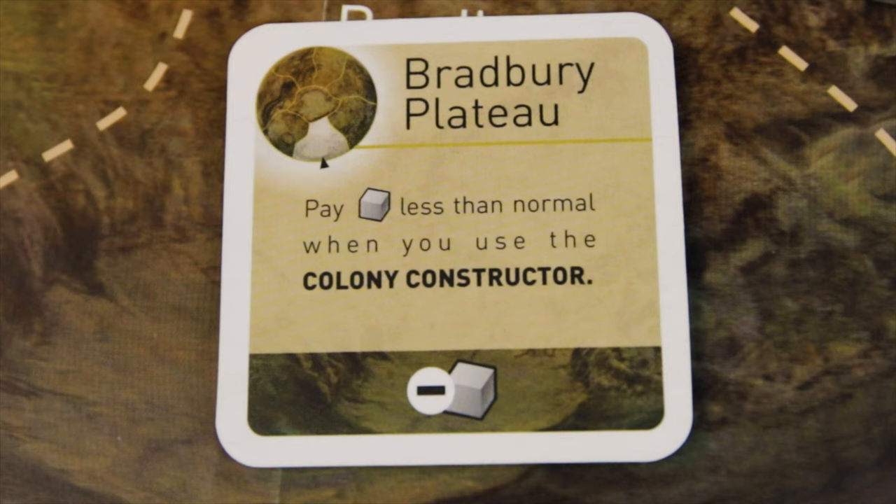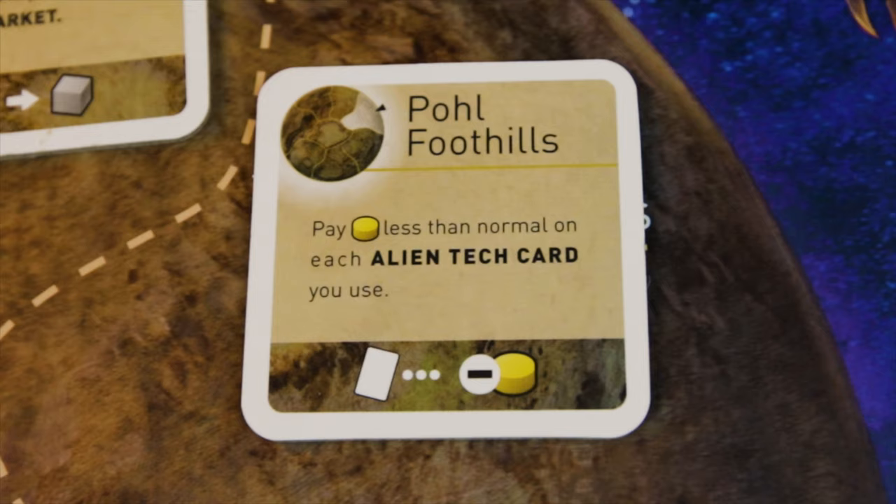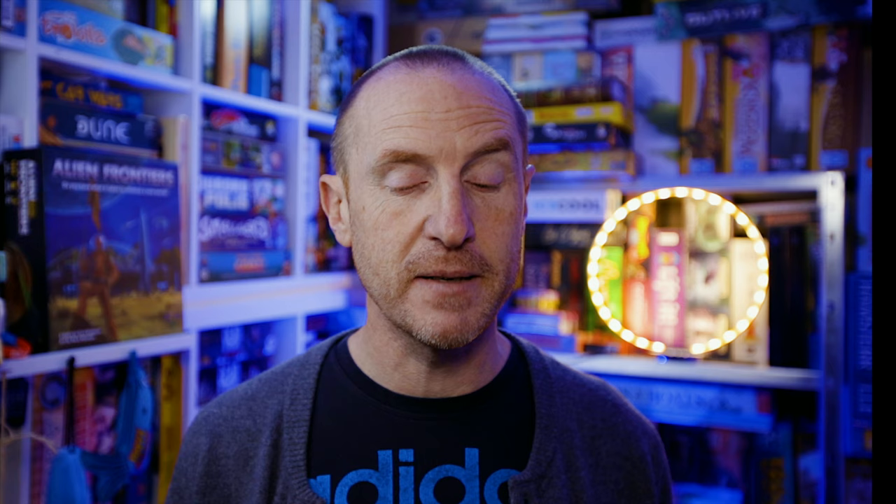If you take control of a territory you get the associated bonus card. All bonus cards are linked to one of the orbital facilities. For instance, the Bradbury Plateau lets you pay one less ore when using the colony constructor. The Heinlein Planes gives you a one-for-one fuel-to-ore trading ratio at the orbital market. The Pole Foothills lets you pay one less fuel for each alien tech card you use. You keep rolling dice, placing them on orbital facilities, and gathering resources until the game ends - for three players, when a player places their seventh colony.